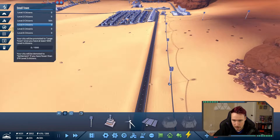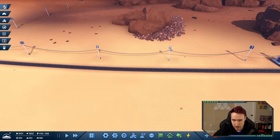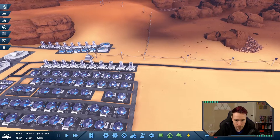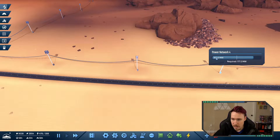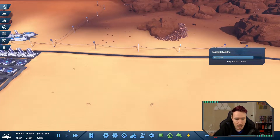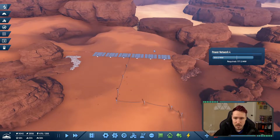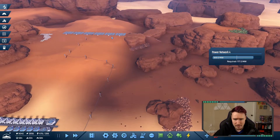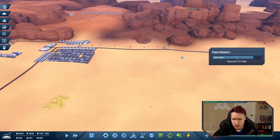Let's click on the substation. We are generating 300 megawatts of power — I had the game paused, my bad. We are probably going to need to expand our solar farm a little bit, but I made it so I can just expand these out and move these lines, so that's not a big deal. We can also just expand and put solar panels really anywhere — as long as we connect them to the grid, we're fine.